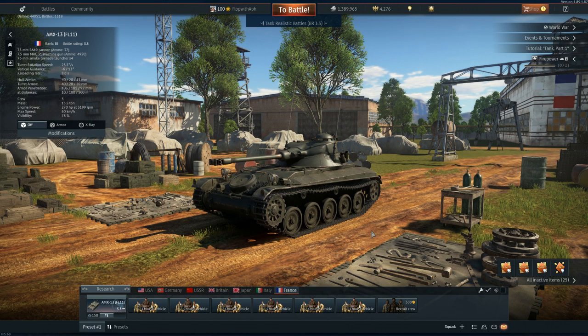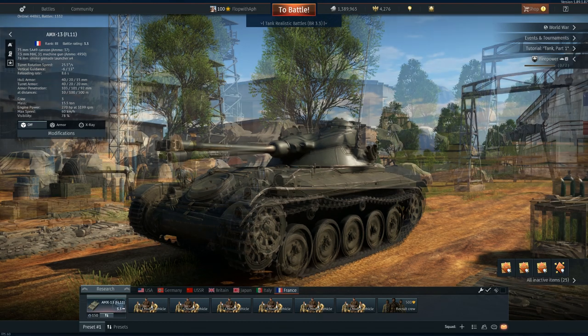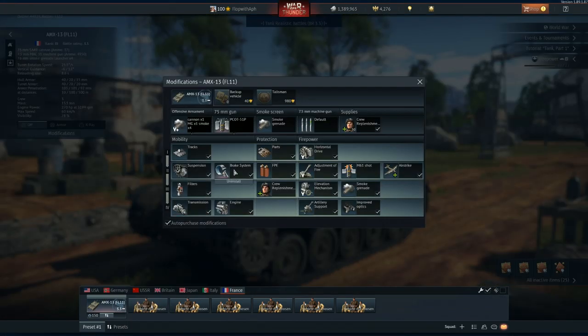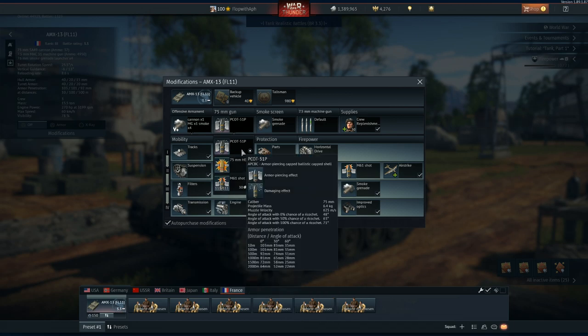This is a wonderful 3.3 scout vehicle — actually one of the best in-game at 3.3, or at least for this 4.3 to 2.3 BR spread. It's good at a lot of things but doesn't really master any of them. It's kind of like a Sherman if it was a scout vehicle. It's fast off-terrain but not the fastest at 3.3. It doesn't have great armor, but enough to counter .50 cals and small arms fire. The gun is good but not great — muzzle velocity is bad. Overall it's a good vehicle, and when you combine all the traits with the scouting ability, it makes a wonderful light scout vehicle.